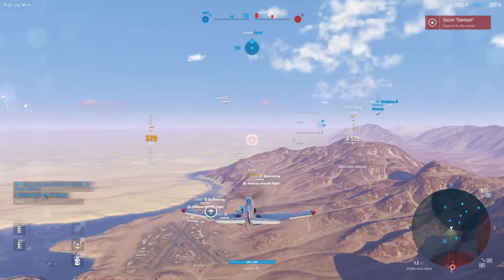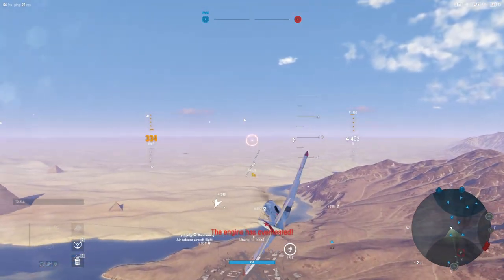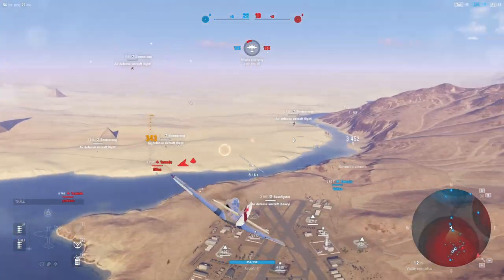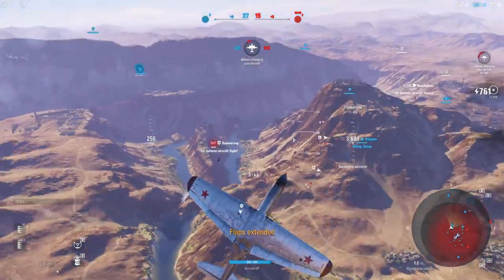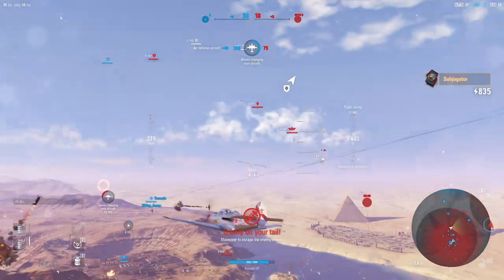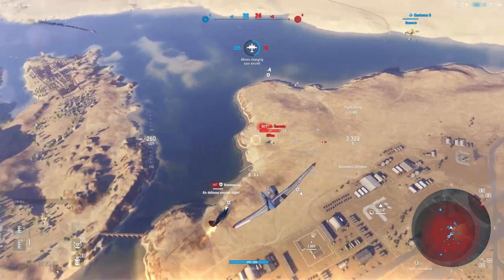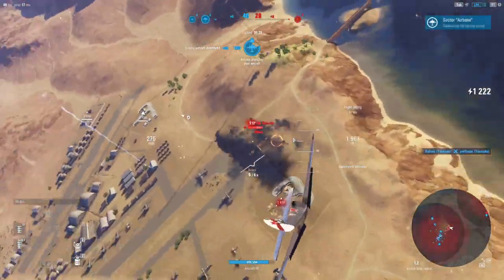Looks like we got the whole team with us here. Grabbing the airfield is a fairly standard tactic at this point in the match. There are going to be a couple of heavy fighters coming into this zone as well — there's an enemy Tornado, two Tornadoes. I'm going straight at the one charging me and then finding a new target. Here we go — we're at 60 points and that big old 37 is hitting.